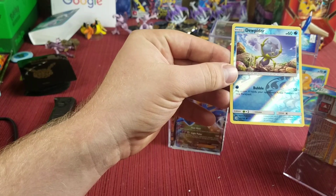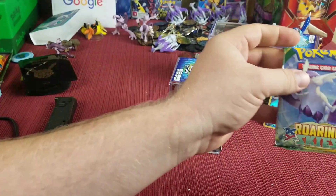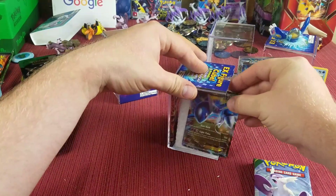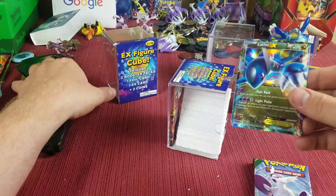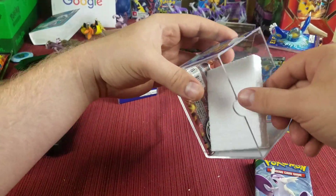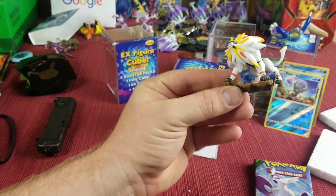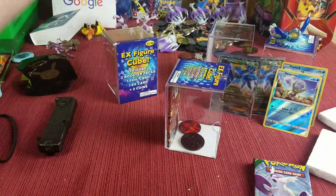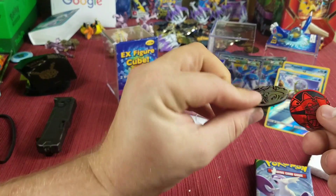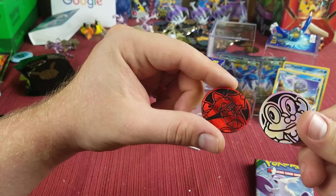We got a freaking Dusknoir — a common. You've got to be kidding me. That's okay though, because we got a Roaring Skies pack, and we've got another Latios promo — that's pretty funny, we got Latios in each box! Oh nice, we got Gallade as our little figure. And let me guess — we've got a Vulcanion... nope, it's a Froakie coin! I thought it was going to be a Pikachu coin, but it's Froakie.